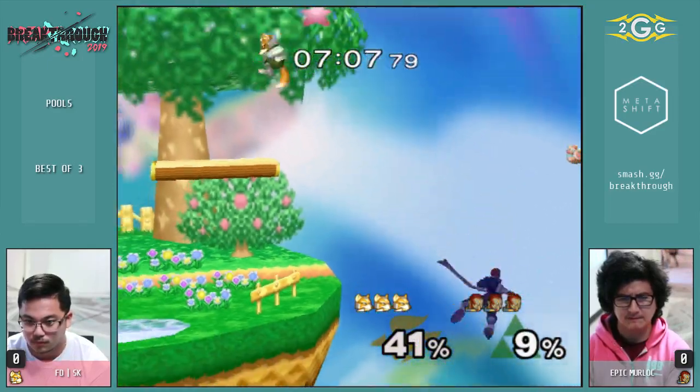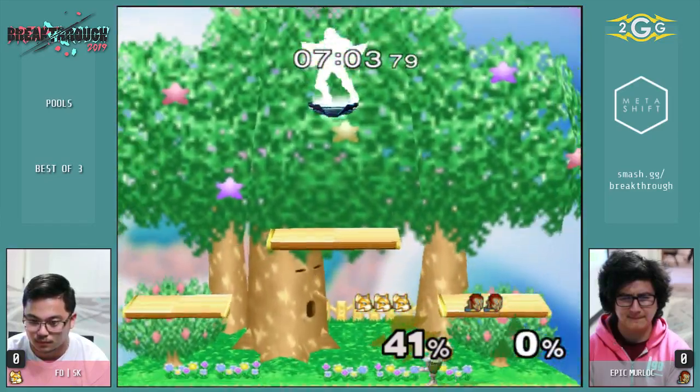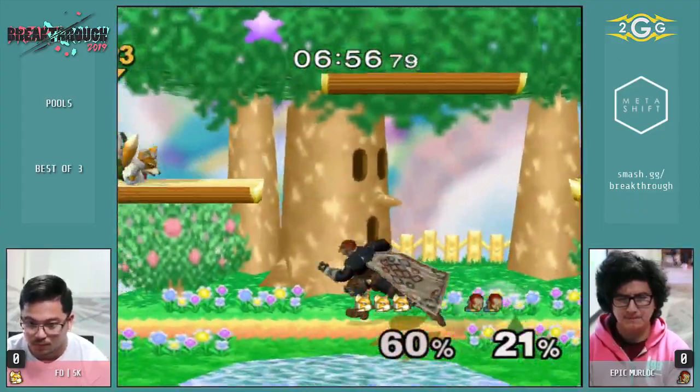Ganon has this execution test that's extremely scary. He did the fade back — nine percent. But I feel like in the corner is when the Fox really has to figure out what he's going to do.